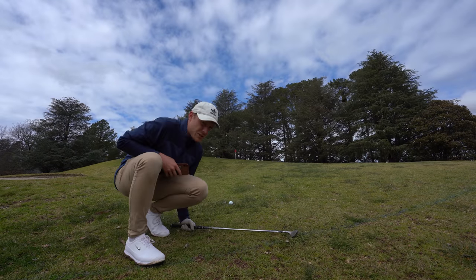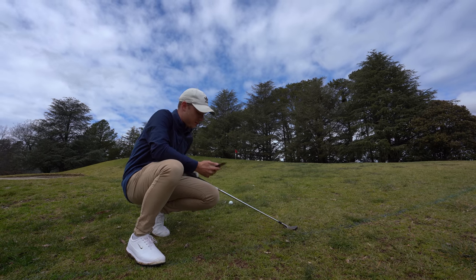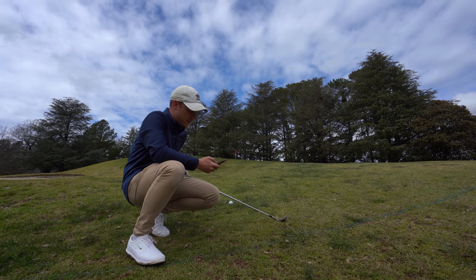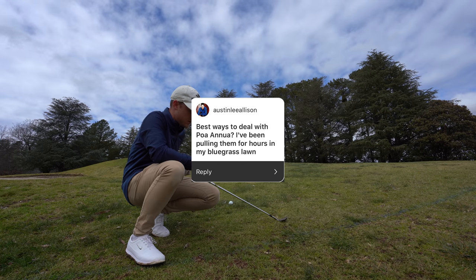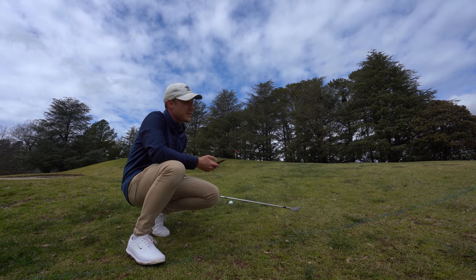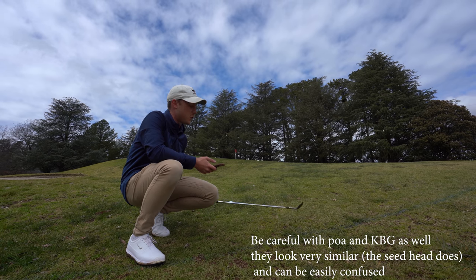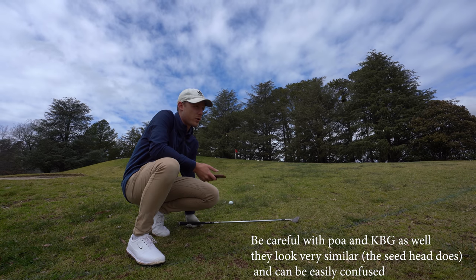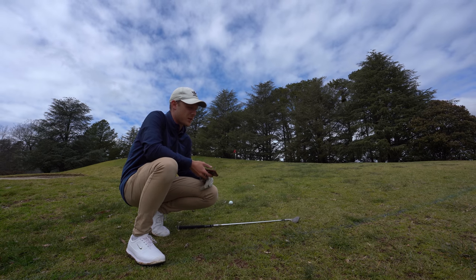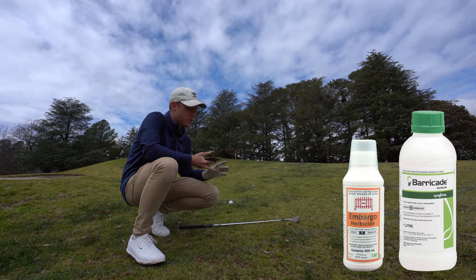Next question from Austin Lee Allison: best way to deal with poa annua - I've been pulling it out for hours in my bluegrass lawn. The best thing to do is put down a pre-emergent in the fall/autumn time before it germinates. You'd want to do it probably at the start of autumn just to cover yourself. Go with something like Barricade which is prodiamine, or Embargo - there are a lot of products out there.